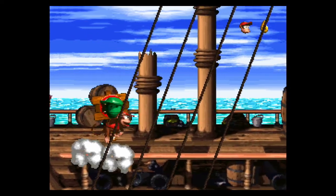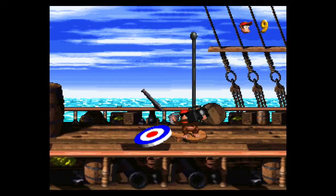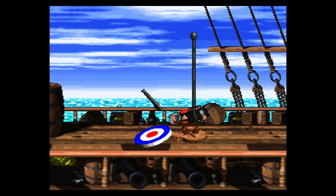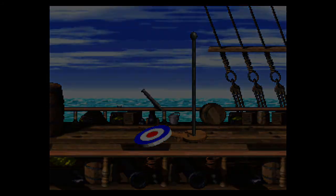These are Kremlings — they are the enemies of the game. That's a 1-up. Well, that's like a 3-up. Red balloons are like 1-ups. I think green balloons are like 3-ups and blue balloons are 5-ups. Don't quote me on that, because I do not actually remember — it's been forever.